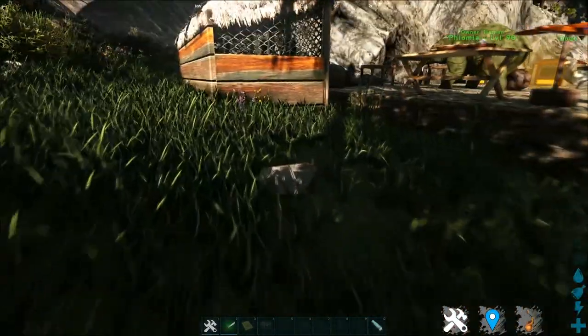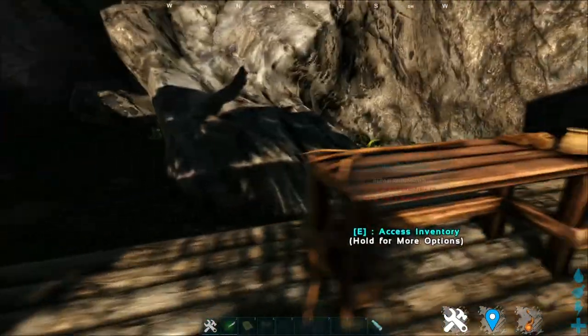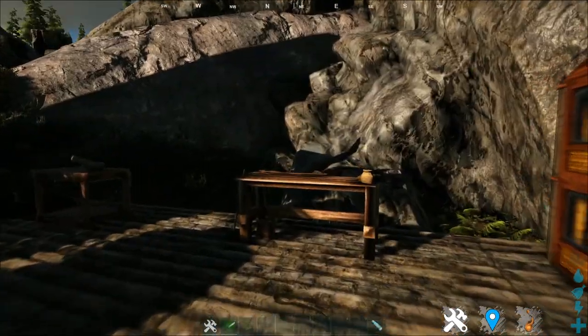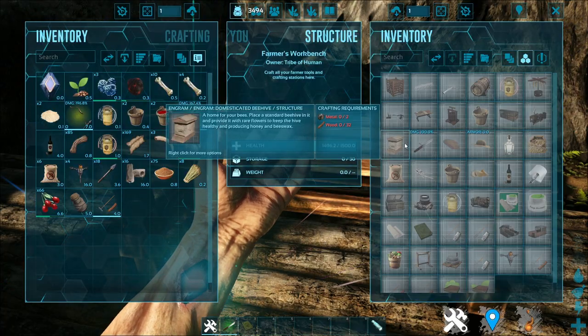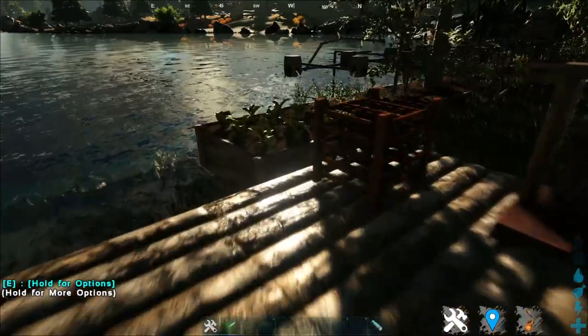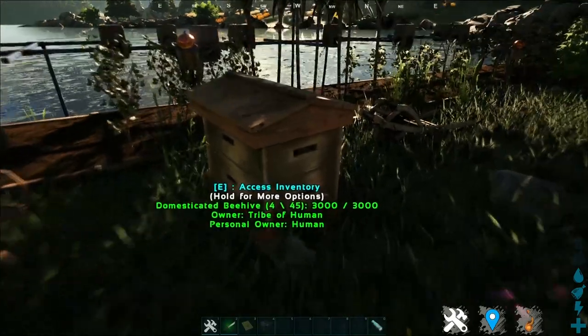Next is the sun, which means a crop plot that has access to sunlight will give you more harvests. And lastly is this structure-looking thing, which is a beehive. As the description says, having a beehive near your crops will increase your harvest yield. The beehive is not like your typical beehive where you just pick it up from wild beehives around — you actually have to make the item, which can be made inside the farm workbench.